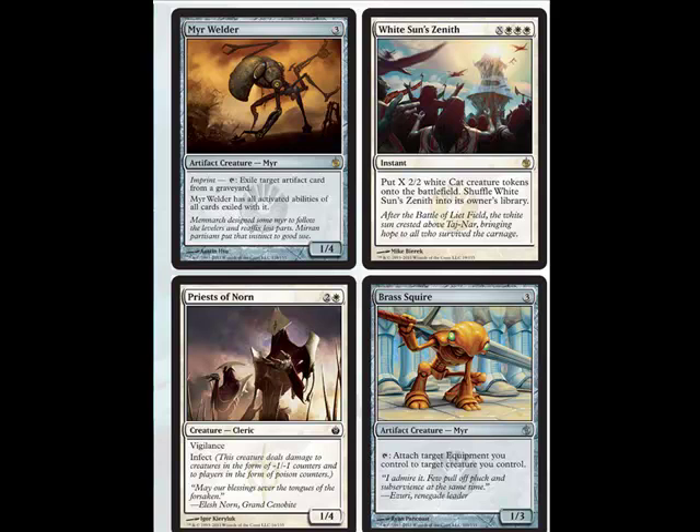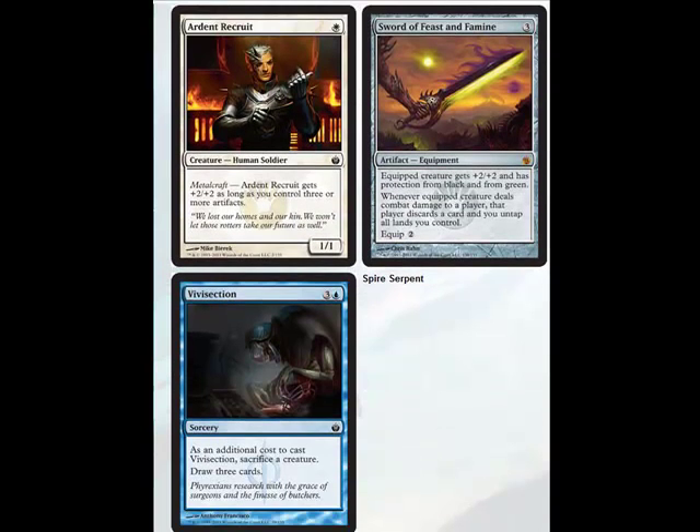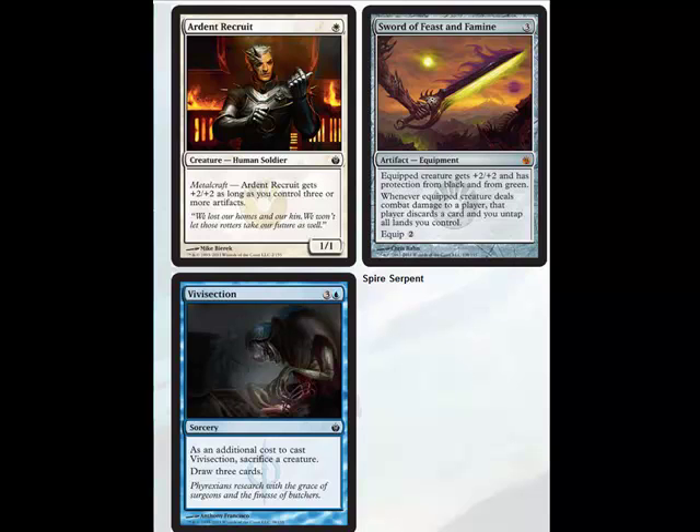White Sun's Zenith costs three more than the other Zenith cards with X amount of mana. It puts X 2/2 White Cat creature tokens onto the battlefield, then shuffles into your library. It's not great, but there are some things you can do with it. My girlfriend will like it — she runs Cats. Vivisection: as an additional cost, sacrifice a creature. Draw three cards for four mana. Pass, unless you're running that Cat card.